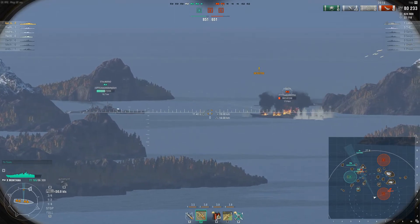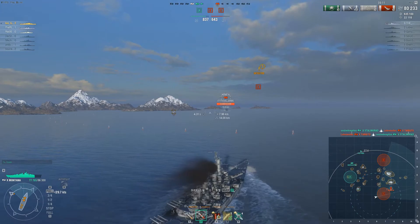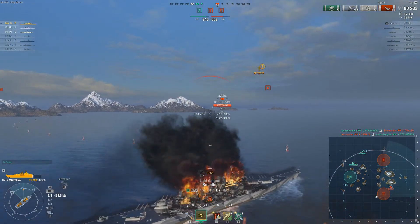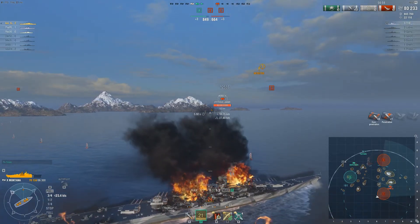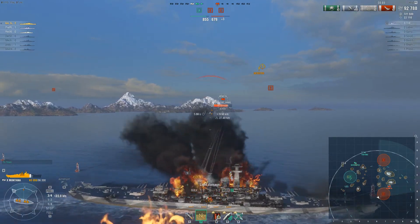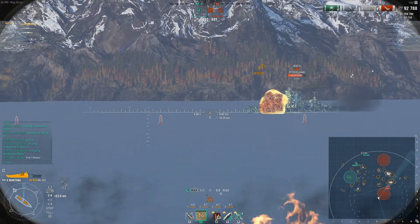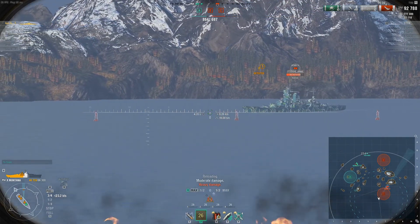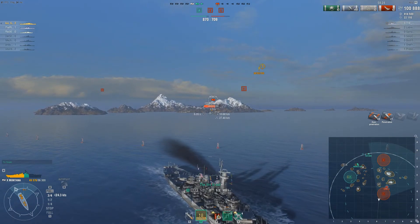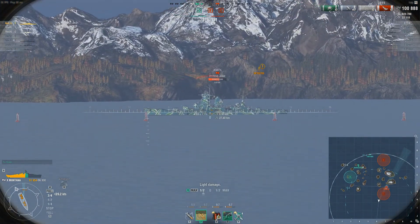We are now in a really good position. Red is heading towards B in the north as we are trying to get the Yamato killed. And what happens is that the Yamato and Sol will ram each other, meaning we will only have the enemy Henry left. He shoots a bit at me and I shoot a couple of salvos at him. In a bit he will actually completely stop to allow me to kill him and end the game quickly.